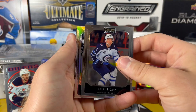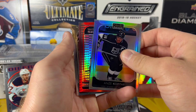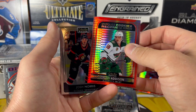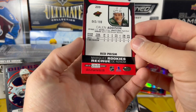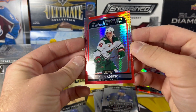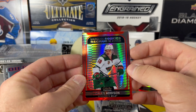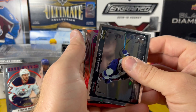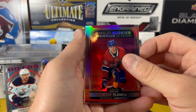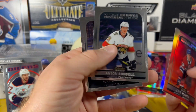Getting down there — Blaster number 19. Andrzej Kopitar on the Rainbow. We got another Red Prism here — Marquee Rookie Red Prism, Kaelin Addison. Not a bad name at all to get here, out of 199. Our third Red Prism of the case, and this is our first Marquee Rookie Red Prism too. Newhook Photo Driven. Marquee Rookie Sunset — Yessi Yelonen. And Anton Lundell on the Marquee Rookie.